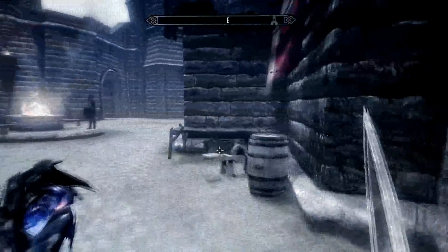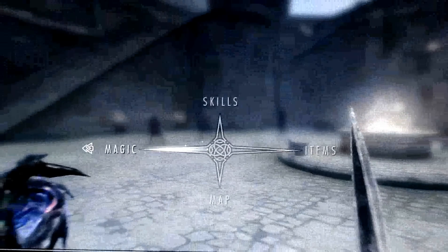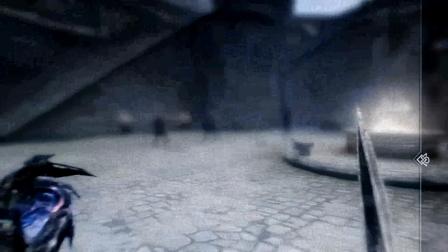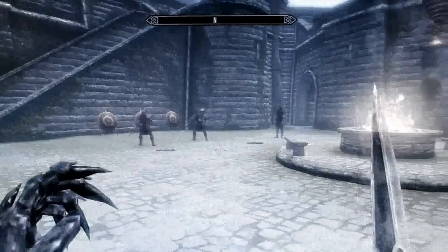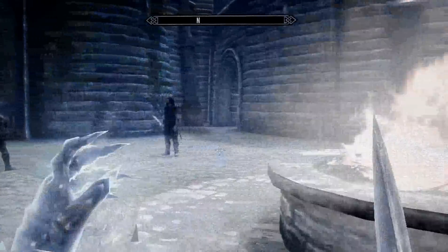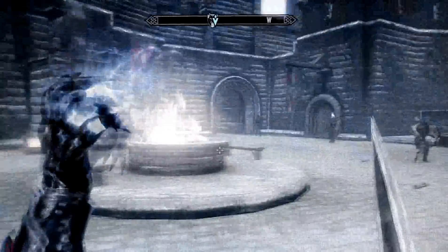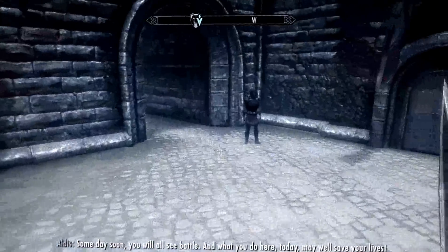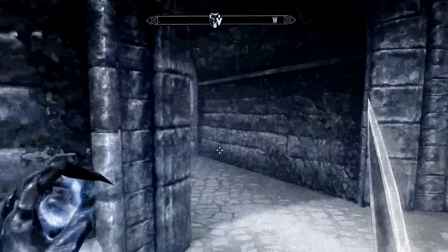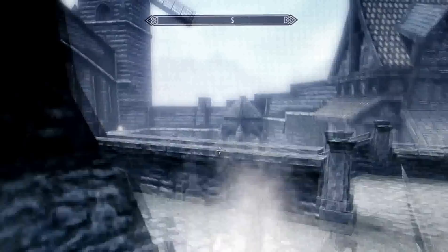This is how I got my Illusion to 100 — it was actually a really quick thing. You want to get the spell Muffle and just keep casting it like this — cast it, cast it, and eventually your magic skill just keeps going up. It goes about 10 times per level at the end when you get higher up, but in the beginning it's maybe 3 or 4 times.